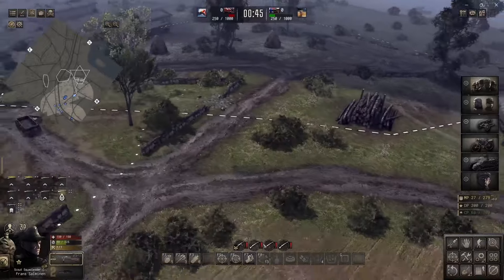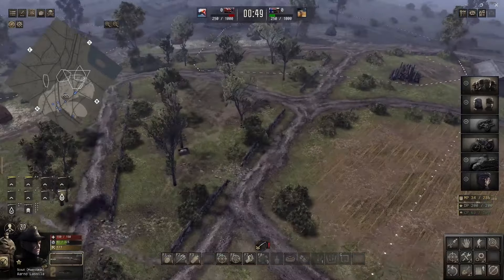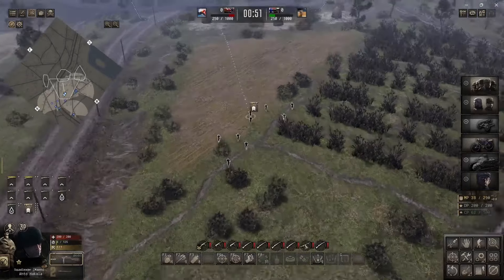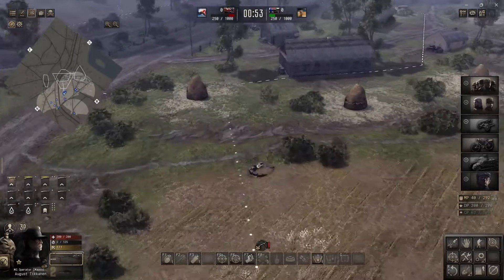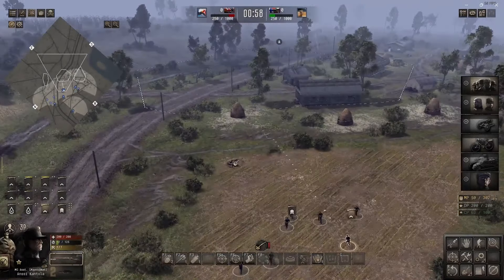By sending just a scout section to the southwest, yes, I'm undermanned if he sends a squad there. But because I have good position at the top of the hill, odds are I'll be able to hold them off long enough to bring reinforcements.